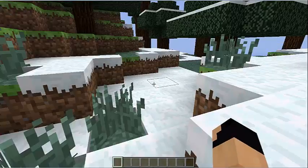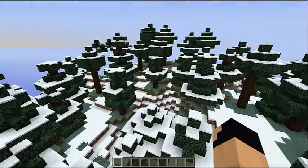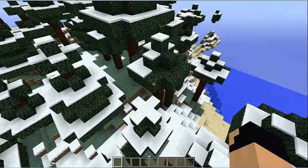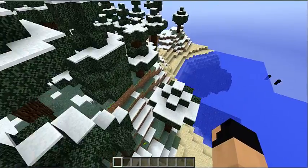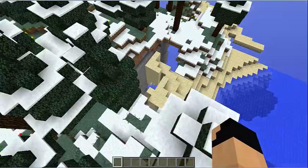And you spawn like here. Then you look around — it's quite a nice place, everything's good, everything's fine. Then if you fly just around the corner here...